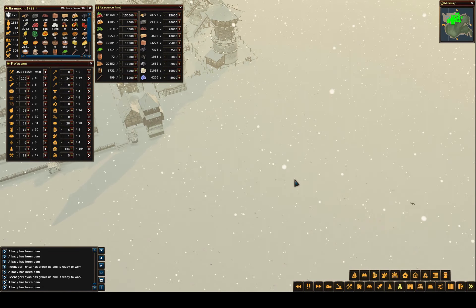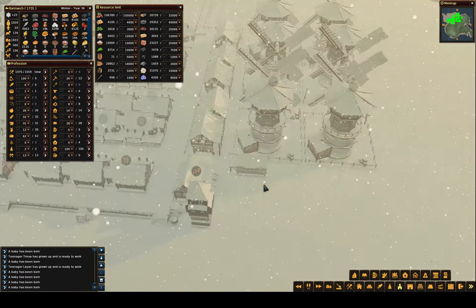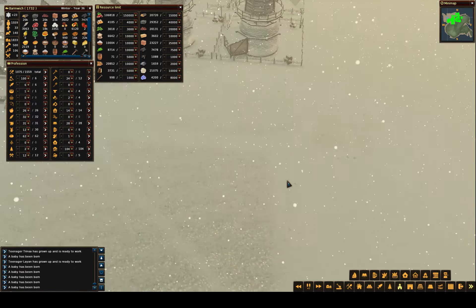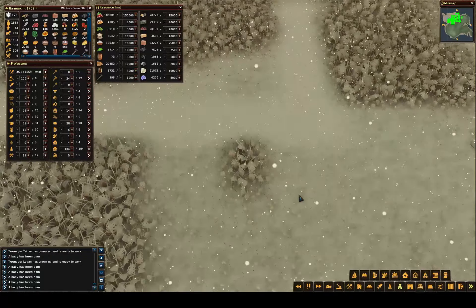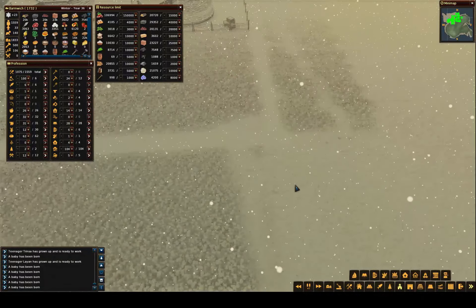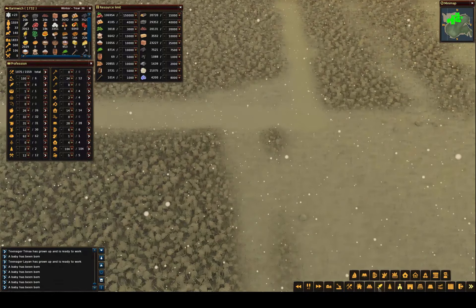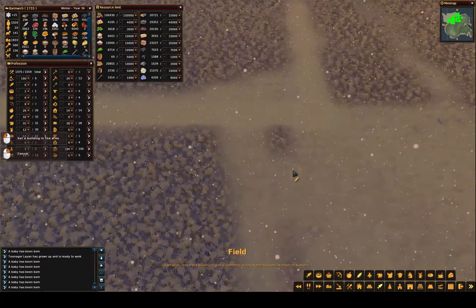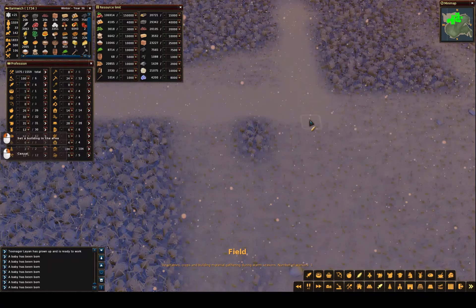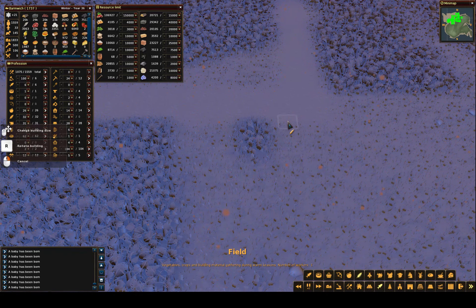Welcome back to Flexible Games where we are playing Forest Village. I want to get the framework done — even though it's really hard to see — and I want to come out here. So this is the road, that's the road, I want to come out here.